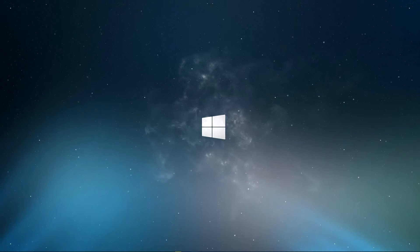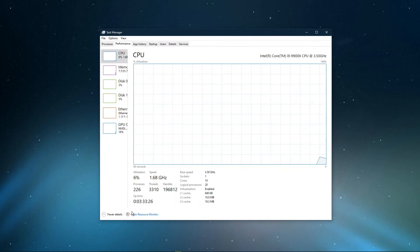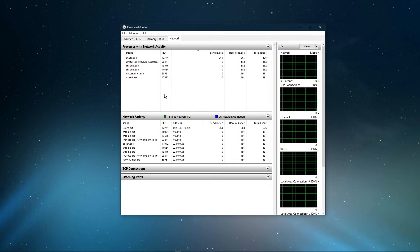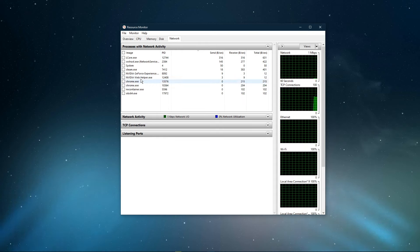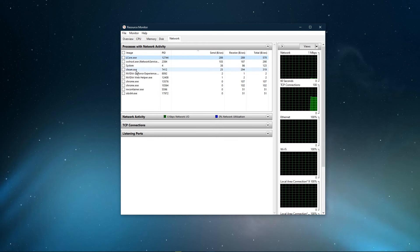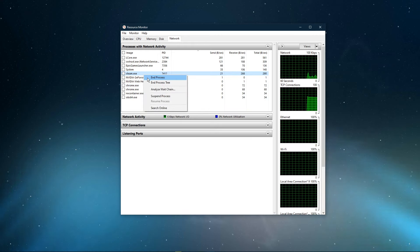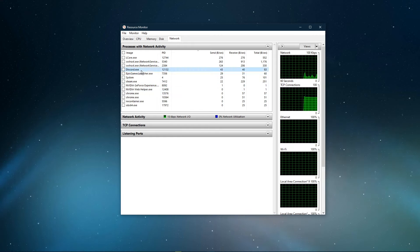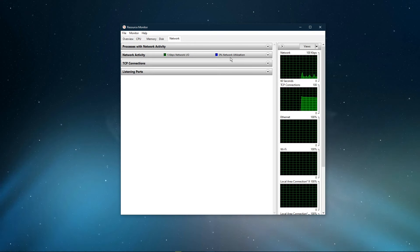You can now exit out of your command prompt and open up your task manager. Here, navigate to your resource monitor. In the network tab, open up the processes with network activity, and after a few seconds you will see every process using your network connection. This might be your browser running in the background, Steam, or a download bottlenecking your connection. I suggest you to only end the processes which you know won't break your operating system. Below, you can also preview your network utilization in percent.